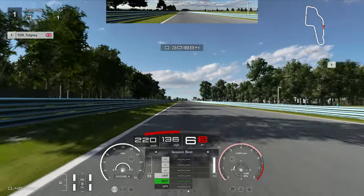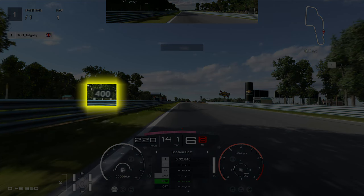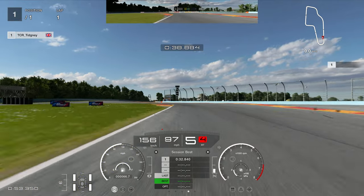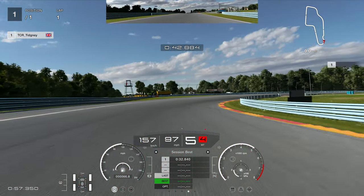Heading towards the chicane we've got boards at 600 and 500, but what we're looking for specifically is the 400 board — brake just after that. Go hard on the brakes and I recommend just tapping the throttle a little bit; it'll keep the car in a straight line, forcing a bit of understeer rather than oversteer as this car likes weight transition. Stay in fifth gear for the chicane to keep it balanced over the bumps — any big bump will throw the car around, so be as straight as possible going in.